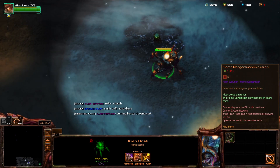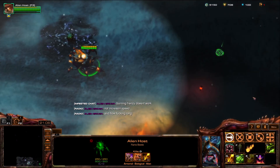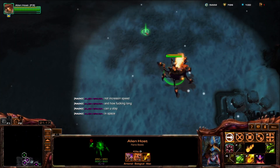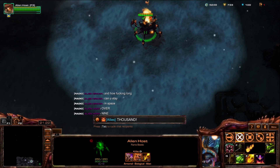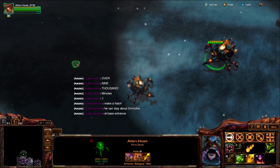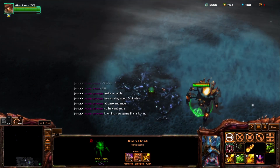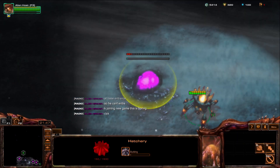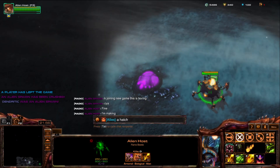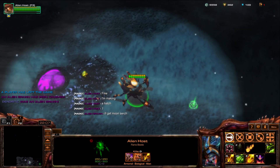I want to evolve first. It doesn't work? That's sad. Yeah, it doesn't increase speed. Over nine thousand minutes. Derp. Fine, I'm making a hatch. I want to evolve first but whatever. I want to see if the tier 5 lava...